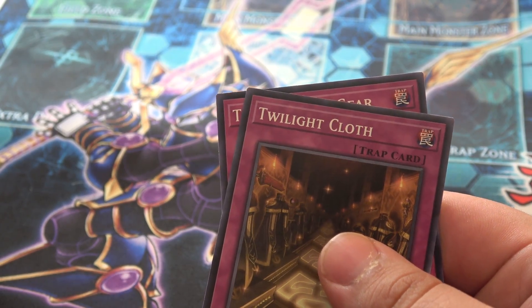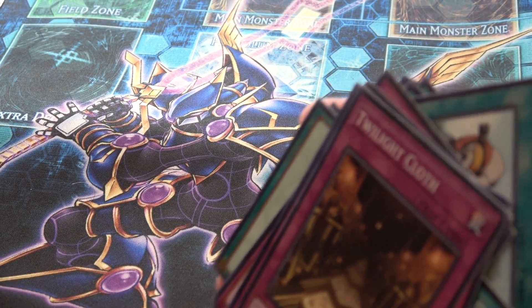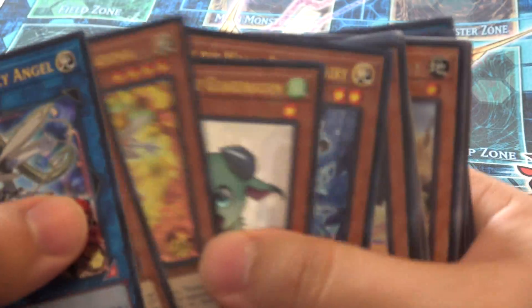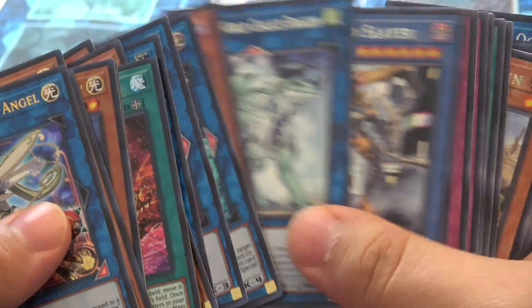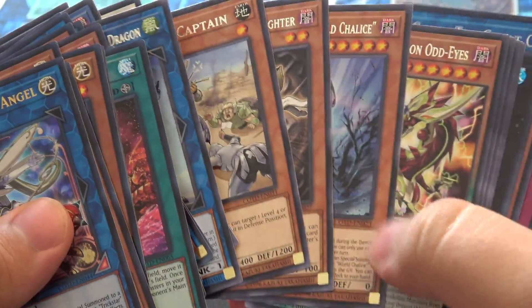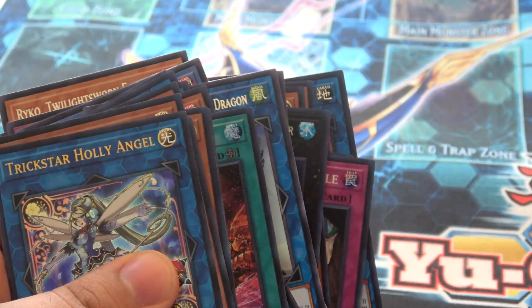And Twilight Cloth along with Transmission Gear are the final cards here. So that's the entire set for Code of the Duelist — I believe that should be every card. Let me know if I did miss any. I think they've worked really hard on the foiling; that's what I was most excited about. The Super Rares I think actually look the best alongside the Secret Rares — some of these just look incredible. It's going to be a really impactful set along with the new Master Rules. I can't wait to get my hands on more of these and throw together some decks to show you all later on YouTube. Thanks for watching!